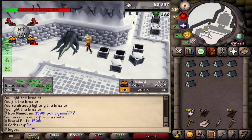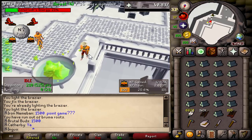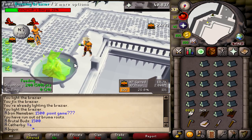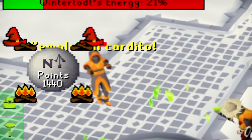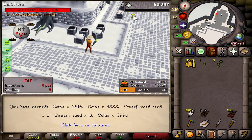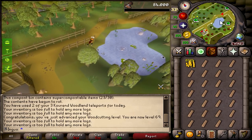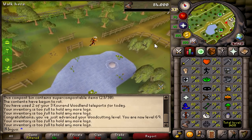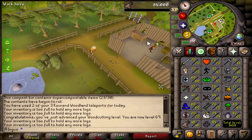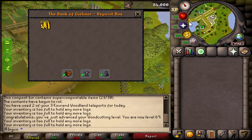I did end up going back to Wintertodt after trying out some other tasks, because I figured I may as well just do this right away. The cool thing about this clip was that I actually hit 1,500 points in one game — which is pretty crazy. Three Ranar seeds and a dwarf weed seed — 12k, not bad. While I was doing Wintertodt I realized that I could do the medium achievement diary, so we're going to go ahead and do that. I also want to get my construction a little bit higher because 60 will be really nice for those extra points.